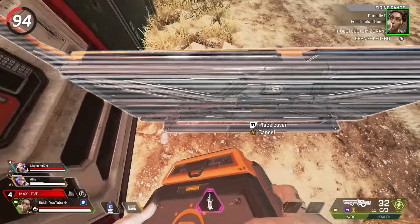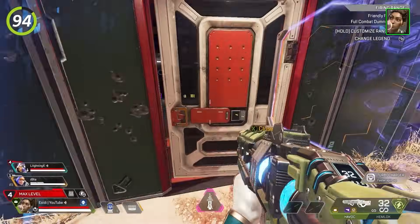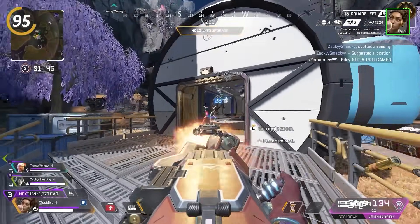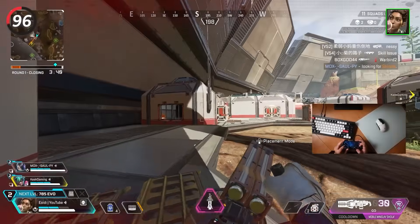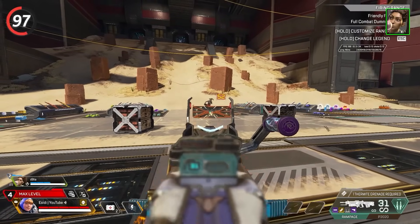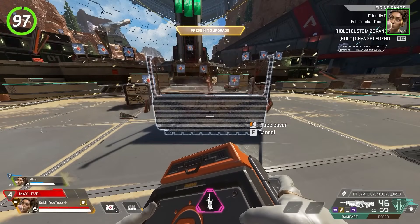With Rampart, you can create a one-way door by placing your amped cover sideways close to the side of the door with the hinges. If enemies are holding a door or playing in a building, you can use Sheila to shoot right through the door and quickly eliminate anyone behind it. If you don't have much ammo left in Sheila, place it down so you can start charging up your next ultimate. If enemies are constantly breaking your amped cover, place two down front to back — the one in front will tank the damage for the one behind it.